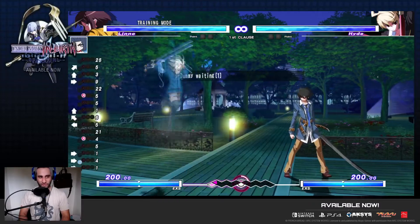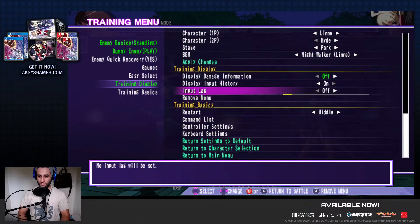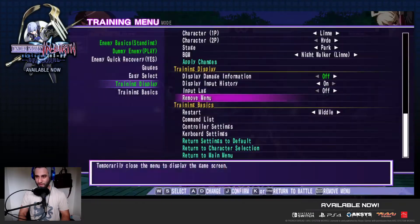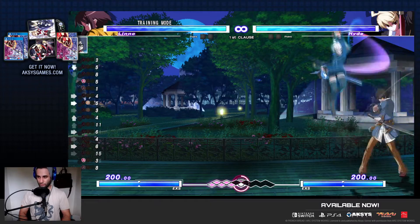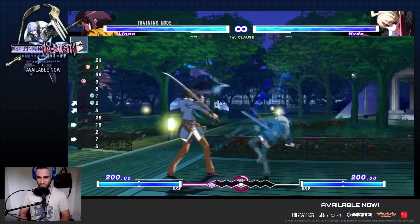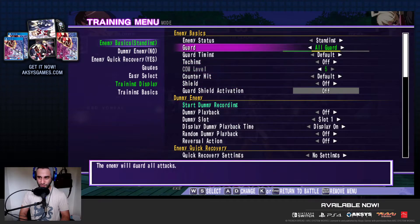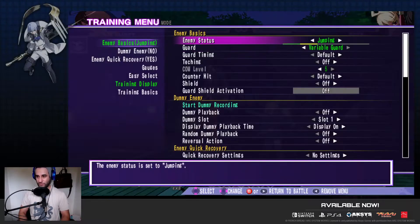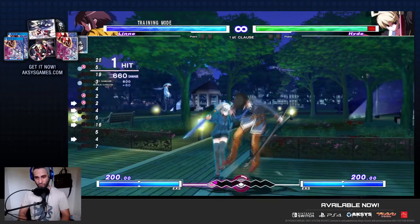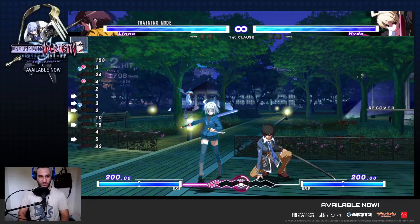Jump A is used in some combos and has a nice air-to-air hitbox because of how high it goes. It does whiff on crouchers when used with Assault, so you can do some silly stuff — especially if they're expecting jump 6B, you have an easy way to do a whiff into a throw that will catch people every now and then. Jump B is normally used in combos, but it does have a really nice high window you can work with if people are standing on you.